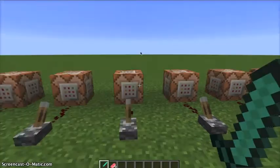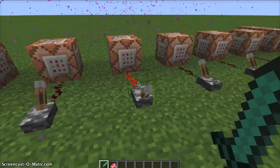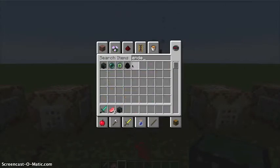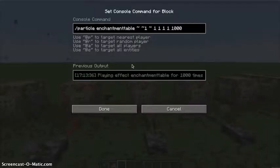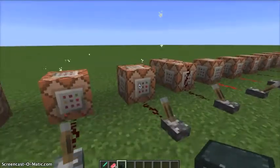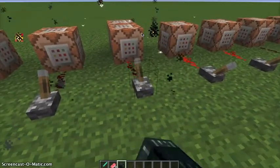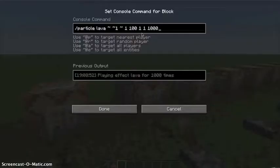Particle note — ding ding ding. Portal — let me just get an ender chest. This looks really cool. And then you can put like an explosion there. Enchantment table. Explode. Flame. This is where you can combine things — I put 100 instead of one. It's particle lava plus the fireworks sparks, and then it makes... I wonder if I put another zero at the end of both of these.